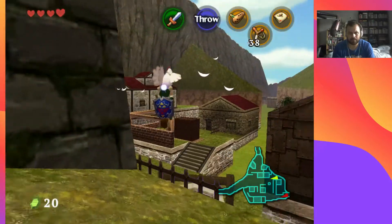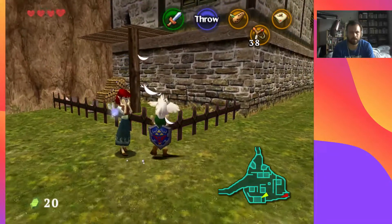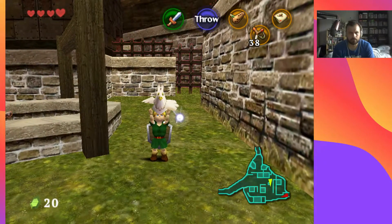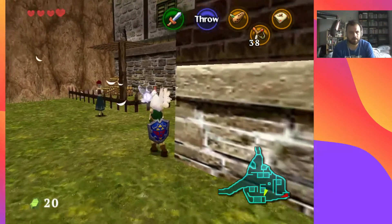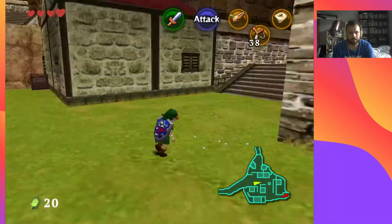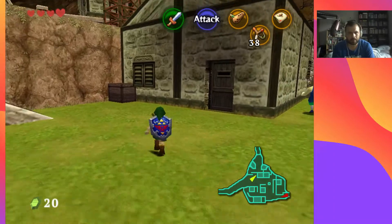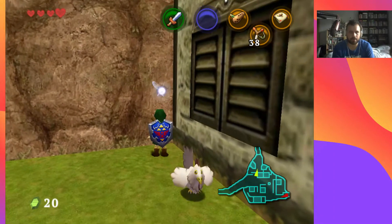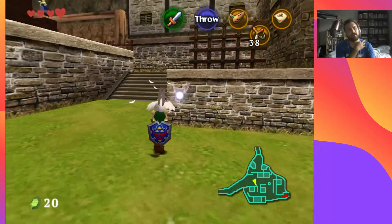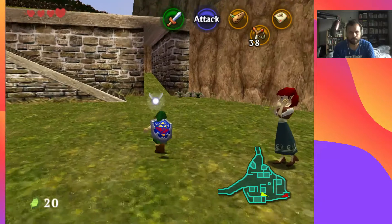We're doing well with these chickens, just need to get a few more of them. I think there might be one in a box here — yes, that's what I was thinking of. And then I just need to find one more. Let me scope out from a high place. Yeah, by the well — there we go. That might well be all of them. Maybe there's one more up by the Death Mountain entrance.